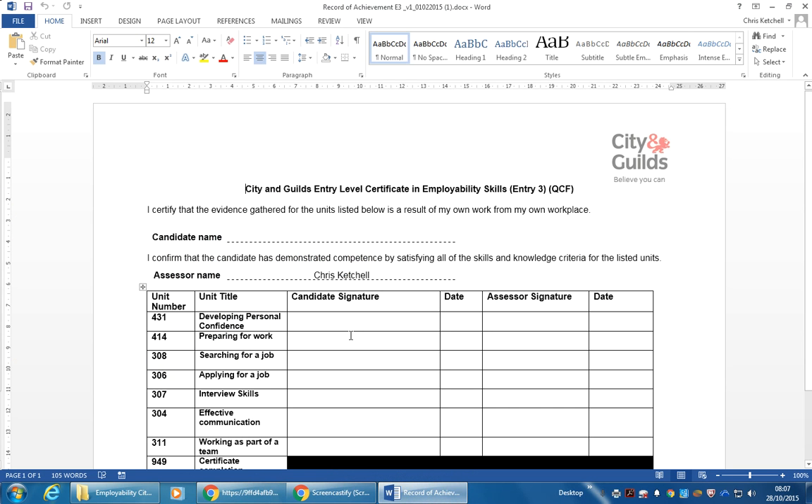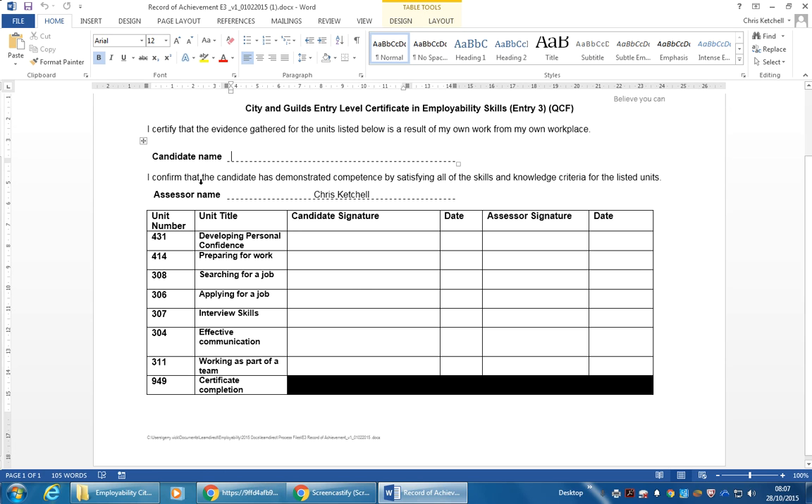This is what the record of achievement looks like when it's printed out. It needs your name at the top and your assessor's name. Here are the units you're going to be working through: developing personal confidence, unit 431, preparing for work, searching for a job, applying for a job, interview skills, effective communication, and working as a team. Working as a team obviously has to be done as a team, but that can be arranged.